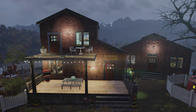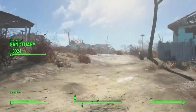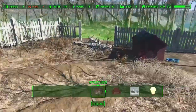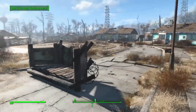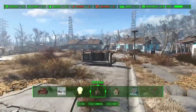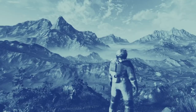In Fallout, players are able to construct and manage settlements throughout the game world. These settlements could be built up using resources gathered from the environment and salvaging items from destroyed buildings. Players could place structures like buildings, walls, turrets and other defensive measures, as well as assigning NPCs to do various tasks like farming, scavenging and defence. Settlements were a significant part of Fallout 4 and 76, and it's likely the settlement building mechanics in Starfield are going to be an expansion of these, allowing players to construct even more elaborate bases and outposts in the game's science fiction universe.